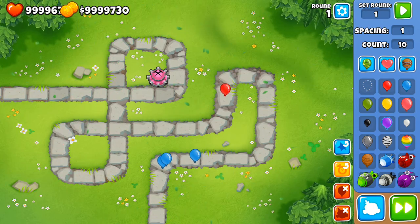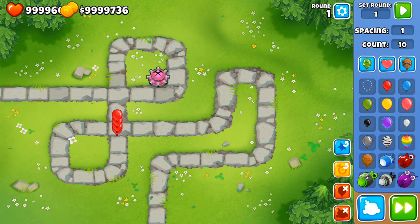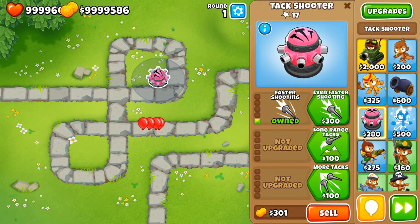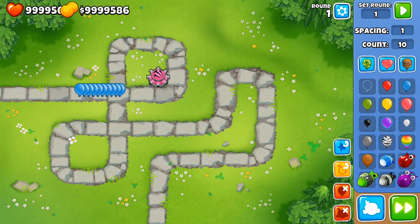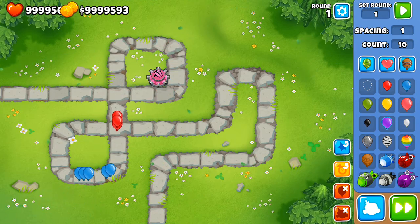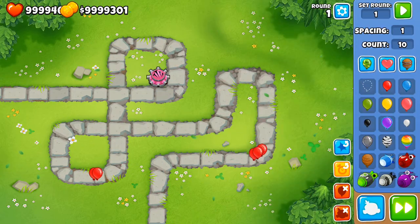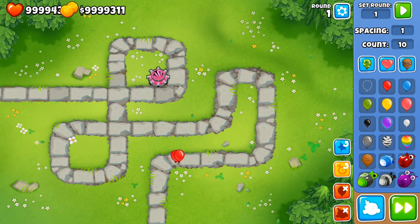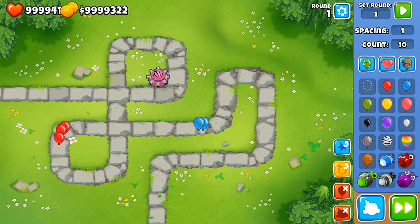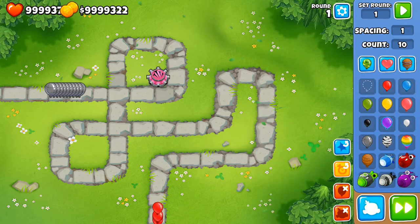So you'll see it can try to take care of reds, but actually it can't do much. Faster shooting isn't going to help very much. If you send out 10 blues it still can't do anything. 10 reds it can't take those down, so it's not a very effective tower. It finally took down 10 reds as a second tier tower, not even being able to take down 10 blues. Something's wrong. It also cannot pop leads.